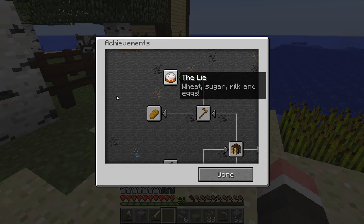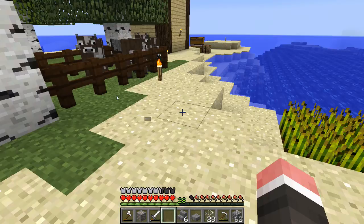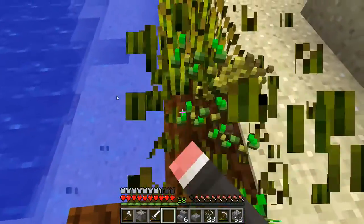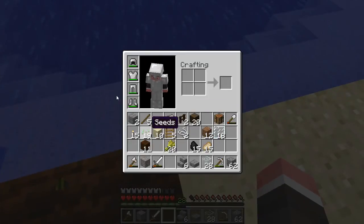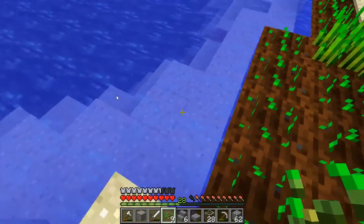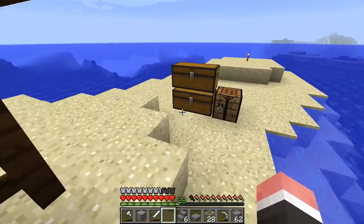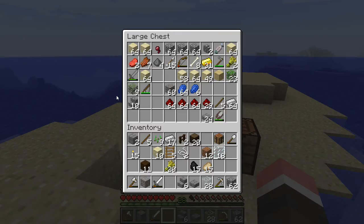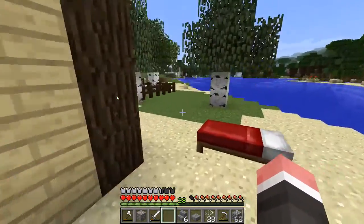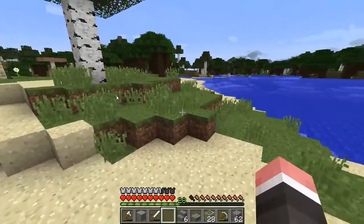Let's go try to get an achievement. Repopulation — I didn't know that was a thing. How about this: wheat, sugar, milk, and eggs. So we have wheat right here. Do we have any seeds that fell in the water? Nope. Wheat, sugar — we need sugar. We have sugar canes, don't we? I thought we had sugar canes. Oh well — I see some in the distance anyways. No biggie, let's go get that.